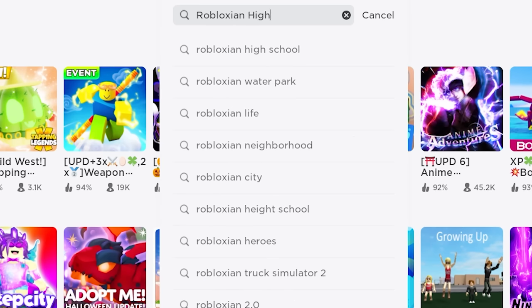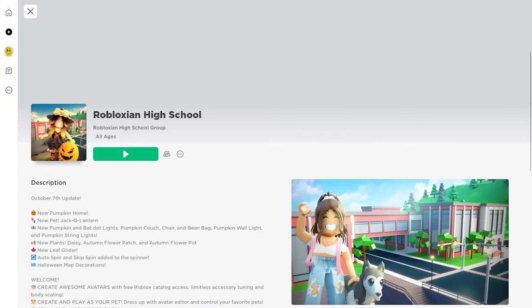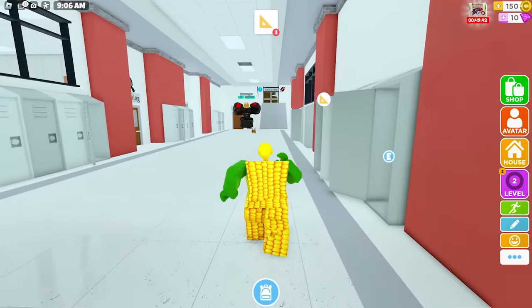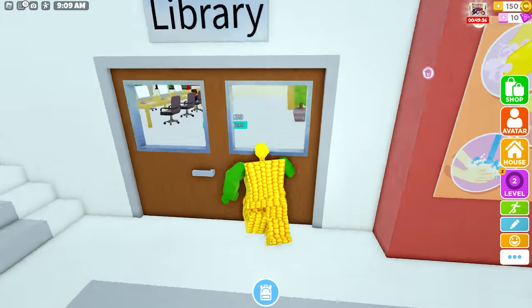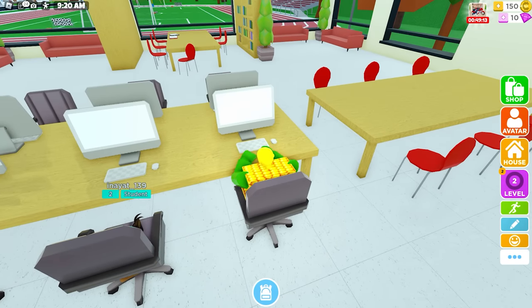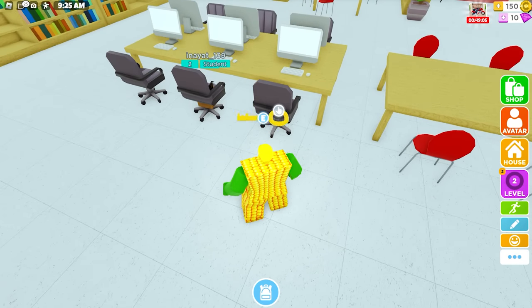For our first item, search and join the game called Robloxian High School. Go inside the school and proceed to the library. Follow where I go. Here it is — you need to sit on the third chair, and after some time a yellow key will appear at your back. Pick this key to open the door inside the janitor's room.